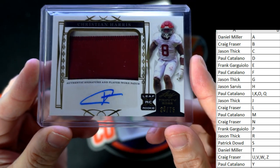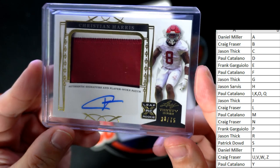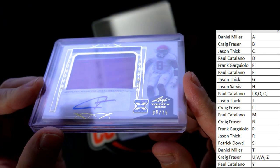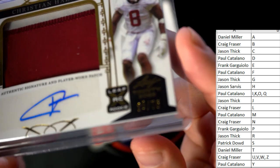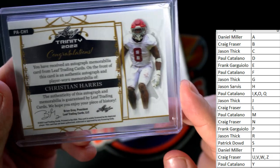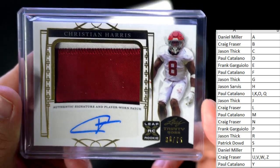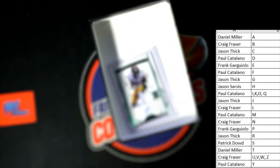Next up we've got Christian Harris, and this is going to be number thirty-eight of seventy-five. What a crooked stamp that is — I don't recall ever seeing a stamp crooked like that. This is Jason S, this one's coming out to you — Christian Harris, two-color patch auto, thirty-eight of seventy-five.